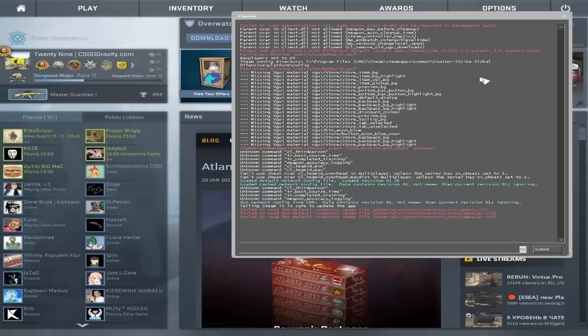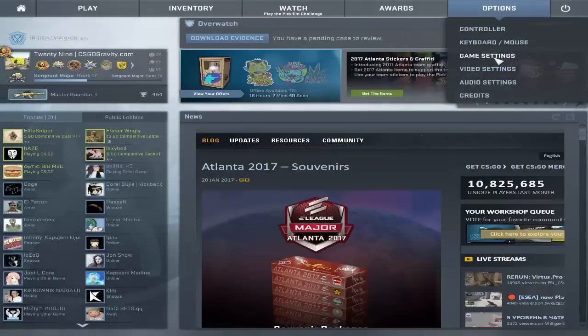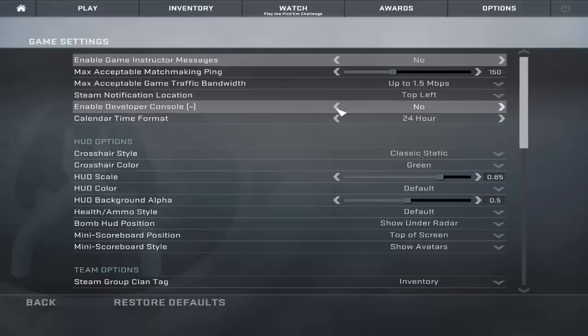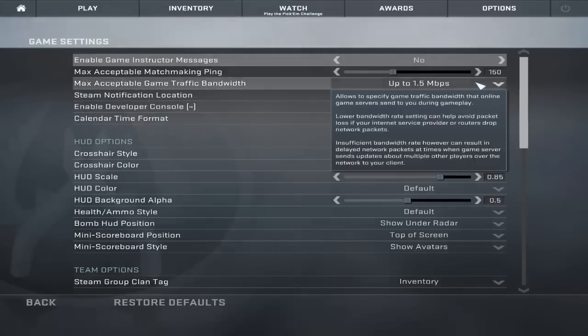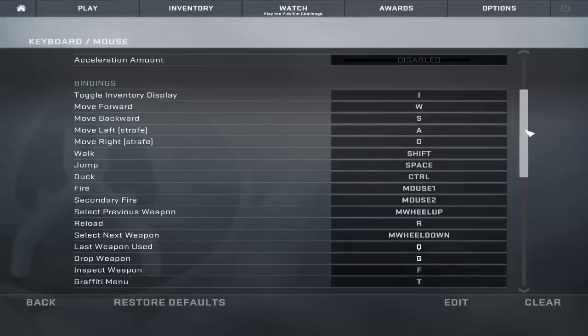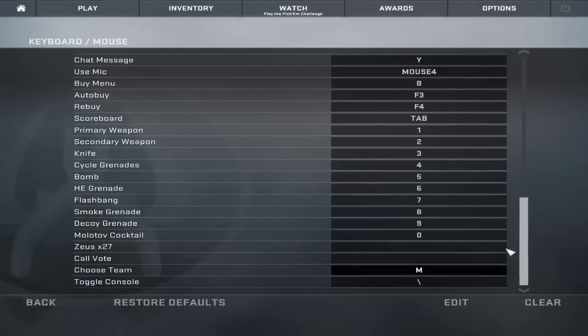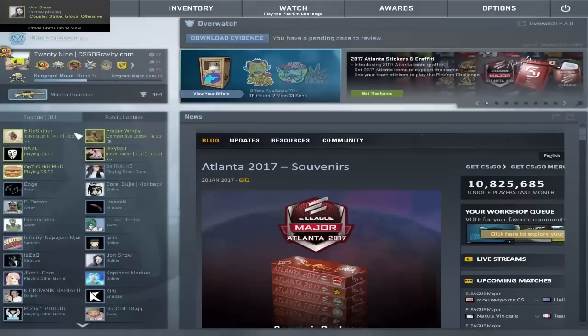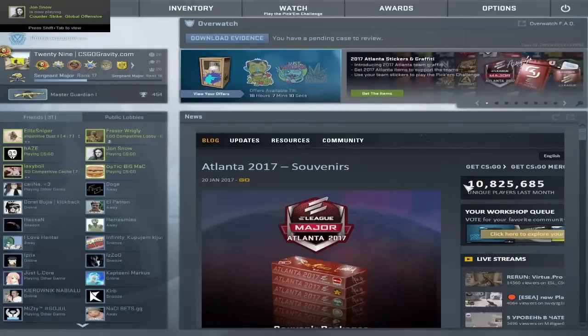So now I am going to show you how to access your console. You go into game settings and you have to enable developer console — this box usually stands at no, so you have to put it at yes. Then go back to Options, Keyboard and Mouse, and scroll down to the very bottom where it will say Toggle Console. You can bind it wherever you want; I have it set to the Home button.